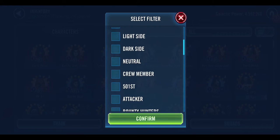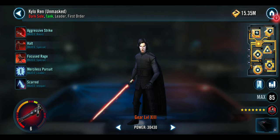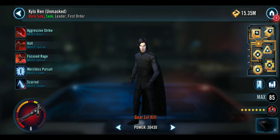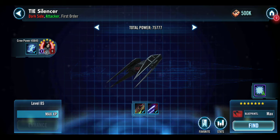So first one is First Order. I did this mostly for Fleet. Gear 13, Relic Level 6, with two Zetas — Kylo Ren on Mast. Gear 13, Relic Level 5, with one Zeta — Kylo Ren. Gear 13, Level 5, with one Zeta — Captain Kazma. Look at that: 75k, 69k. Gear 13, Relic Level 6, with one Zeta, Kylo Ren — and that's what we have here.